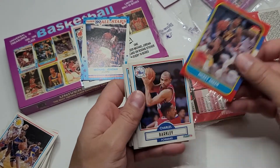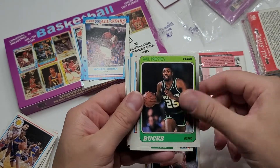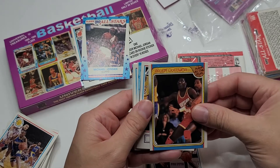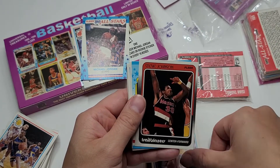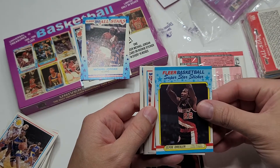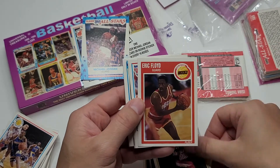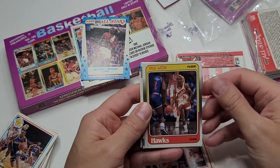I wouldn't mind grabbing the whole set of these bad boys one day. Barkley. Reggie Lewis. Kim — that's pretty nice from 88. Byron Scott. Steve Johnson. Clyde Drexler — this is in pretty good shape. I like that. That's 88. Sleepy Floyd. Lester Connor. Little Spud Webb.